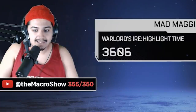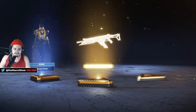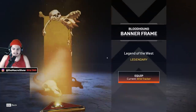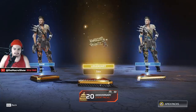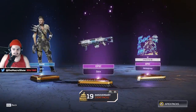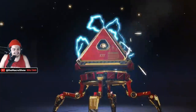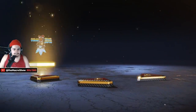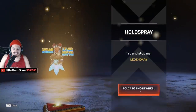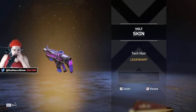We hit our sub goal pretty quickly so I bought the entire collection. Now we open up the packs — we got the R301 skin, I'll equip that because it's clean. There's a legendary banner for Bloodhound, a Wingman skin — I'm not going to rock it because it's not pay to win. Got the Volt skin — it's clean, very good. Rampart skin is pretty clean too.